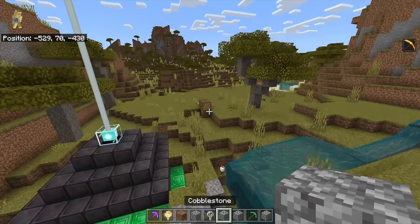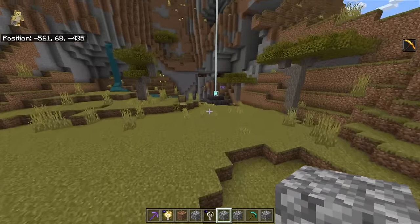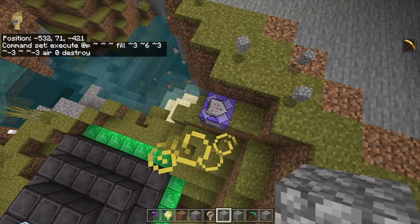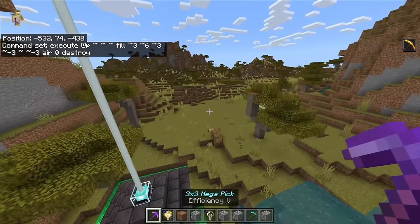Speaking of cool things, there is also another block which is so handy. I'm going to turn off this command block really quickly, because it's kind of crazy. If you just want to turn this thing off, all you have to do is set it to 'needs redstone', and now my magic pickaxes — that were never actually magic pickaxes — have stopped being magic pickaxes.